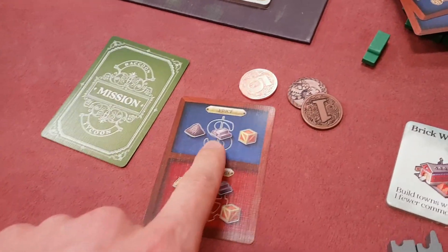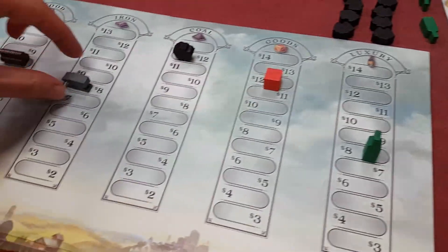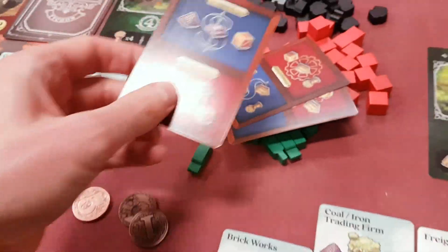There's a price tracker for each of these things. You can see in this case it's coal, iron, and the goods. So each of those things — the goods, the coal, and the iron — all go up by one. So that's one thing you can do: play one of these cards, discard it, and draw a new one.